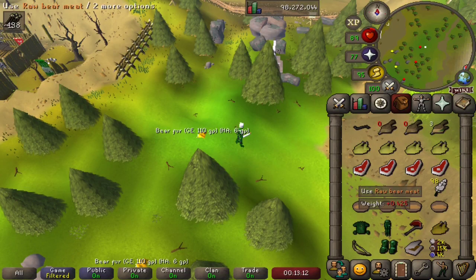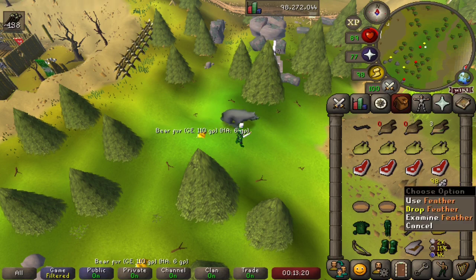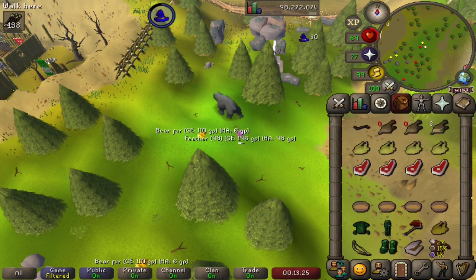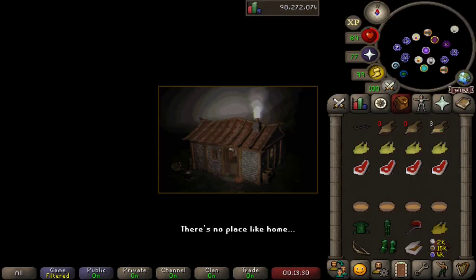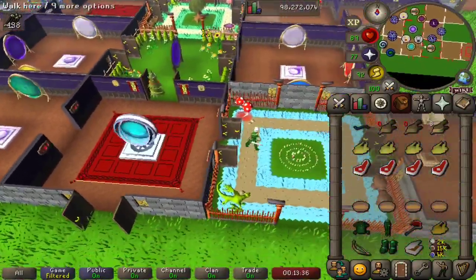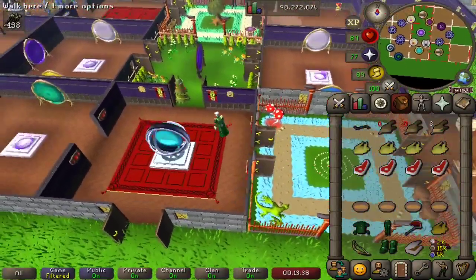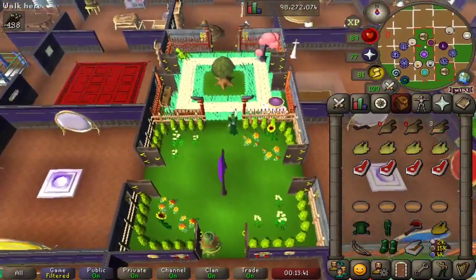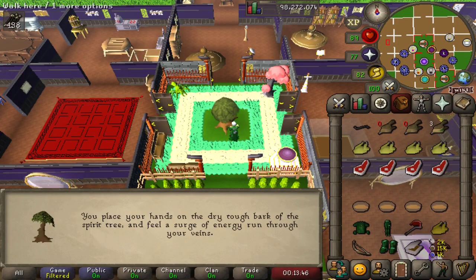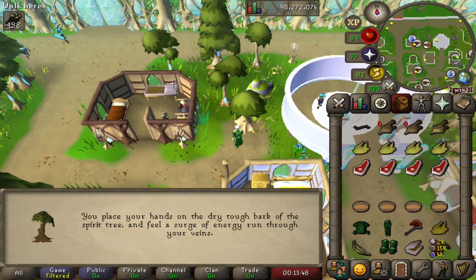Before we add the raw bear meat into our pie shell, we'll go and collect the final ingredient, which is rabbit meat. So we're going to have to leave our chompy feathers behind, but that's okay. We'll teleport to our house — as it is a special episode, being episode 30 — you can see my inefficient dwelling. We will use the spirit tree to go to Perifinus.